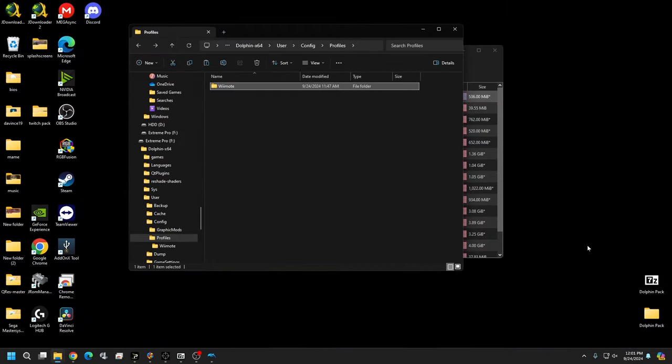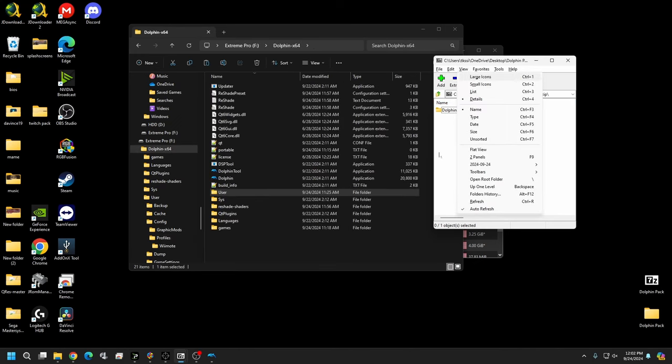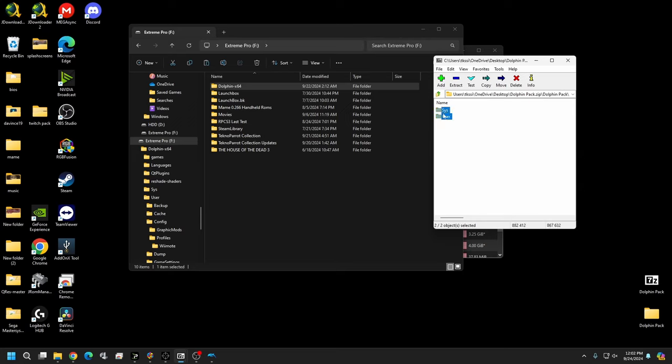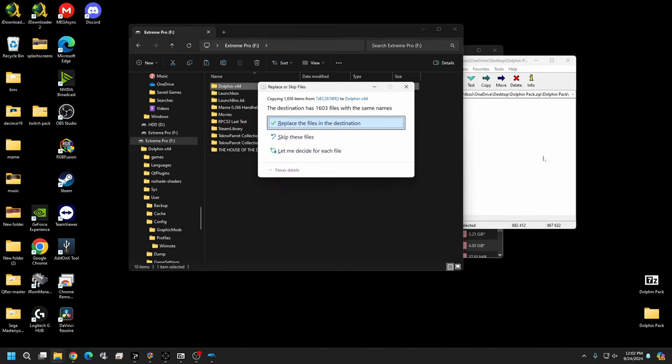In the description below there's a link for the Dolphin pack. It will come up as a ZIP file containing a System and a User folder. Go to the root of your Dolphin installation and drag and drop those folders in. Hit Replace if prompted.